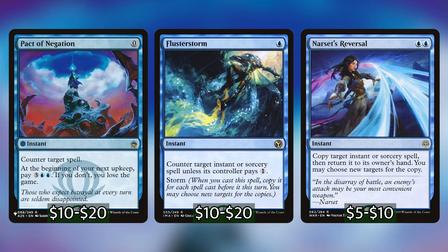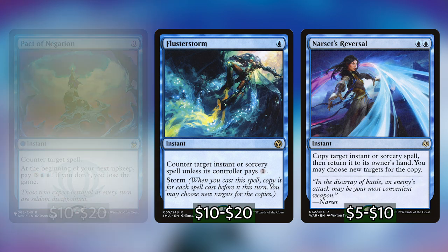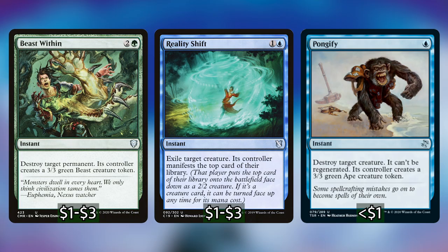Last in our interaction section, we have three removal spells: Beast Within, Reality Shift, and Pongify. These are really going to help us control the board when we have to cast them from our hand, and again, they're more spells to cast off the top. Most likely we're going to have targets for the majority of these unless someone has just board wiped.